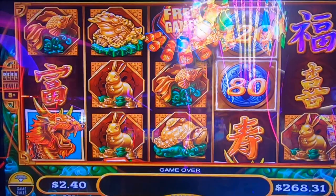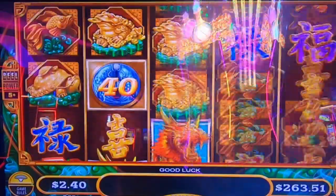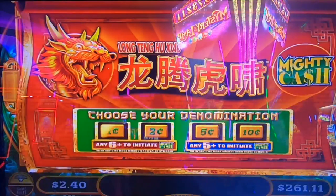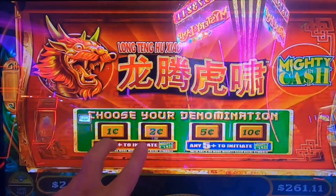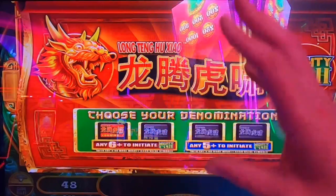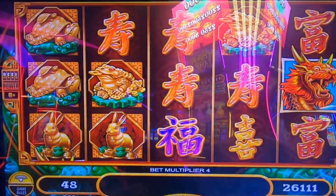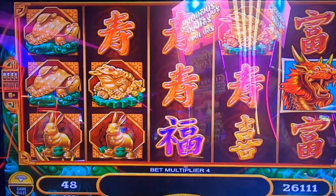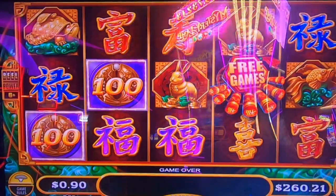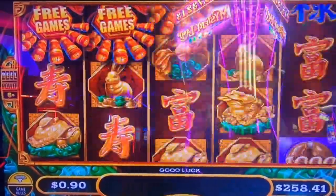I'm thinking we need to change denomination — let's change it around. On these Mighty Cash games, if you go on one cent or two cents you need six of those symbols to trigger the hold-and-spin. On nickels and dimes you only need five. Let's play it like I play Outback Bucks — one penny, the lowest symbol, maximum bet which is 90 cents, highest multiplier. I don't know if this is actually worth it because there are no rules saying so.